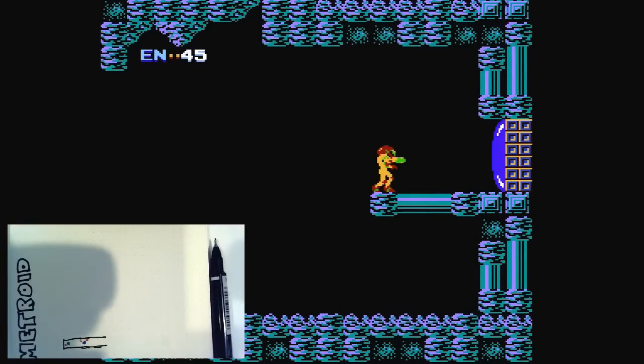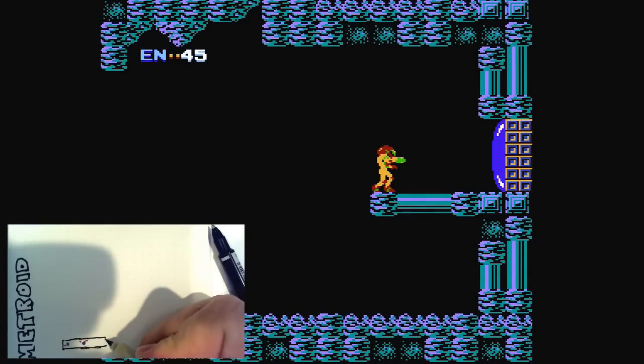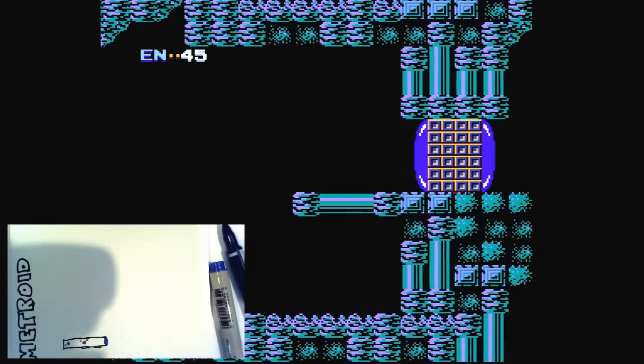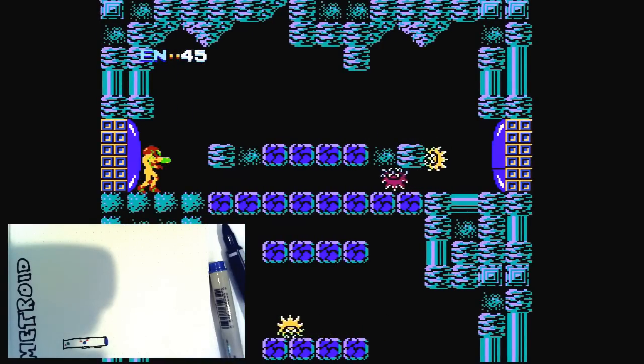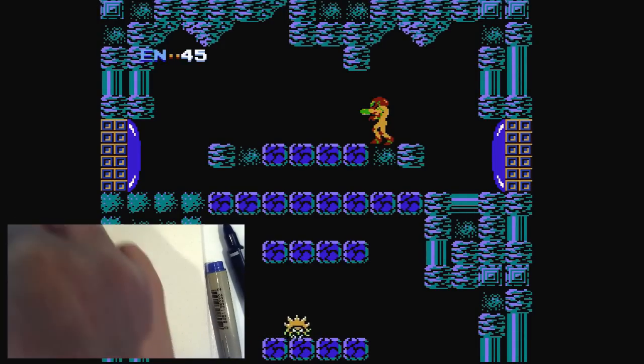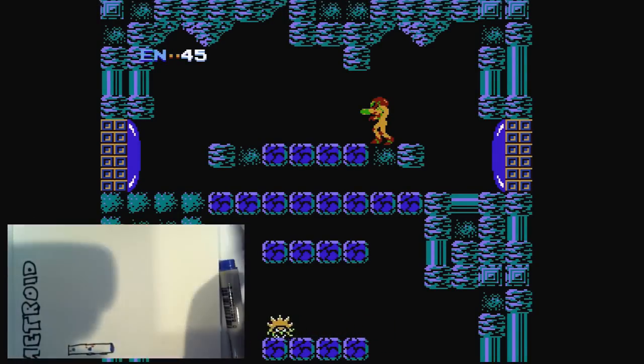We'll do blue for the blue doors, because that is color-correct and very satisfying. Look at those blue bubble doors! I see people are watching this — hello, if you've just joined the stream. I've only been streaming for a couple of minutes. There's something down there, but I can't go down yet — I don't have the bomb. I can't believe people actually want to watch me map an old video game, but hey, I'll take it.